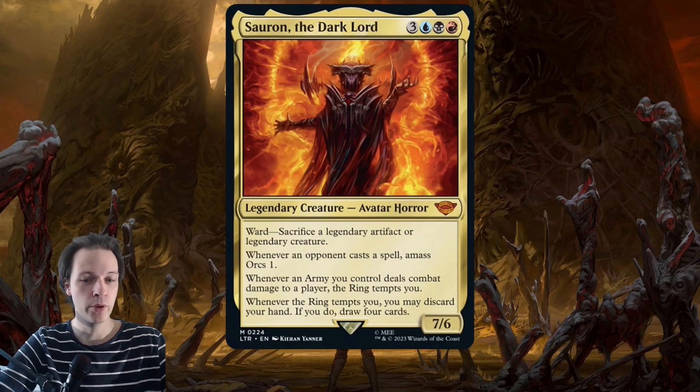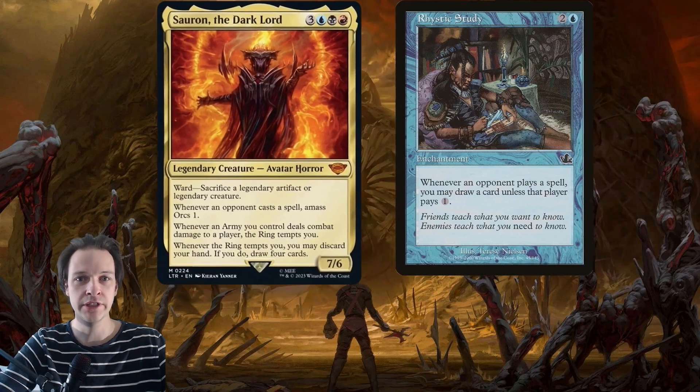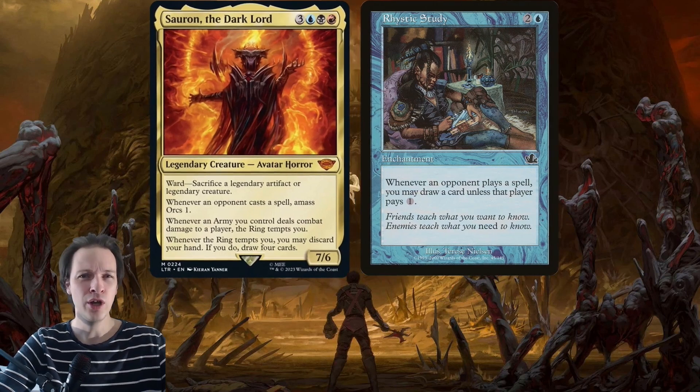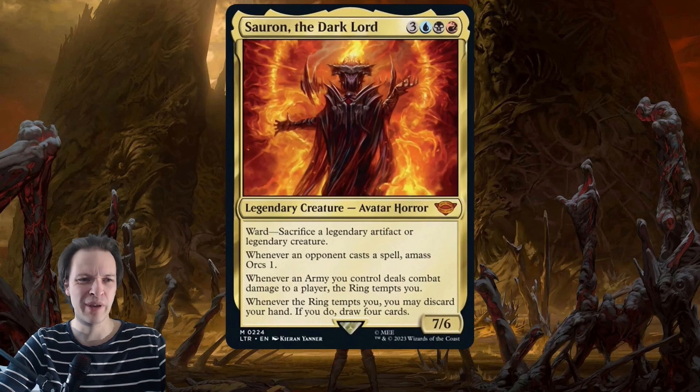Whenever an opponent casts a spell, you Amass Orcs 1. The CDH format is very heavily focused on casting spells, so you're going to get a lot of Amass triggers and your army will usually get pretty big.